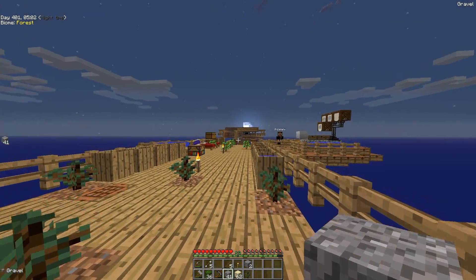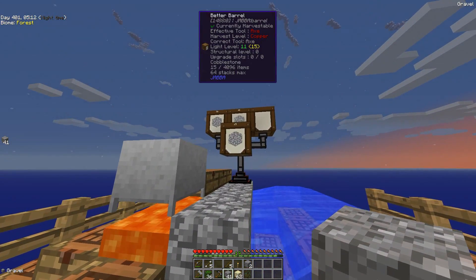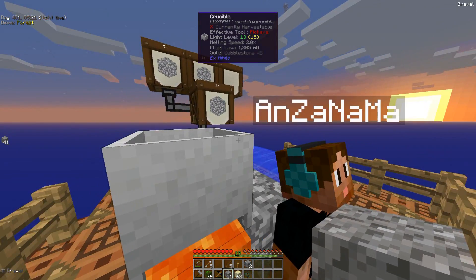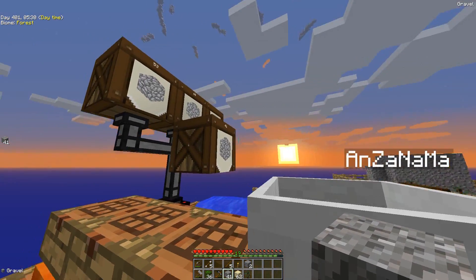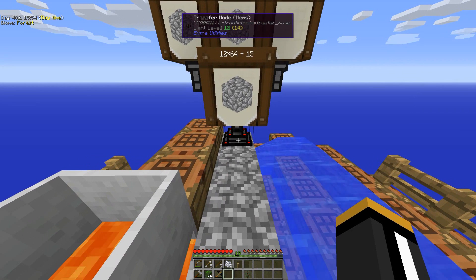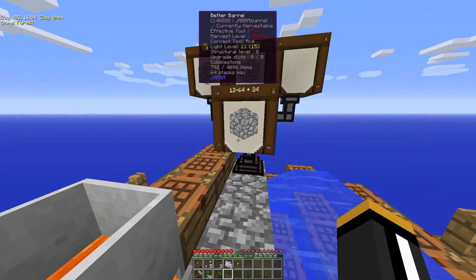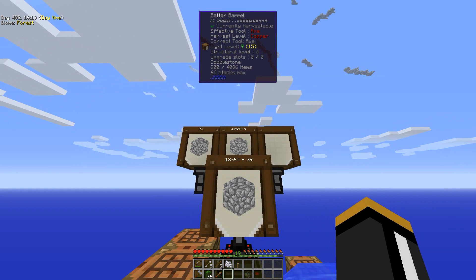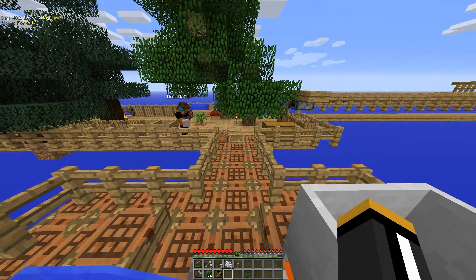There we go! Oh, you got it up already, nice. This is amazing. What Anzanama has made is a transfer node from Extra Utilities with a world interaction upgrade, and that is just making us cobble for free — no RF required, nothing. And the more of these you put in, the faster it does it. We've already got over 27 stacks of cobble.